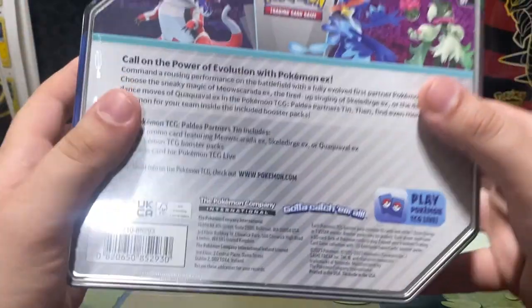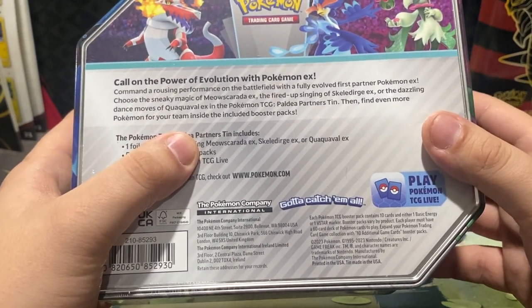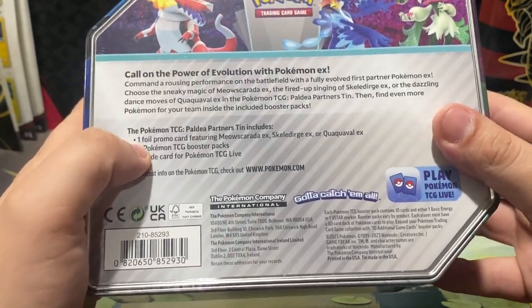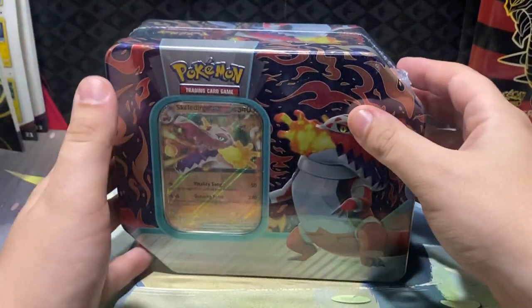So in this 10, you'll get one full promo card featuring Miascarada, Skeledurge, or Quackavall — we have Skeledurge this time — 5 Pokemon TCG Booster Packs, and a code card for Pokemon TCG Live.